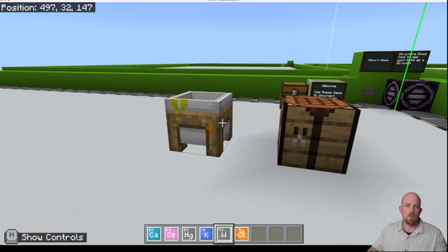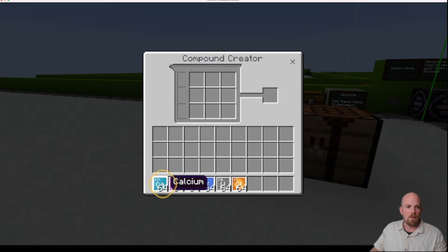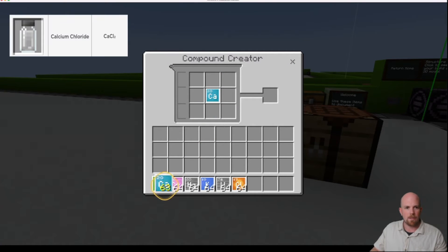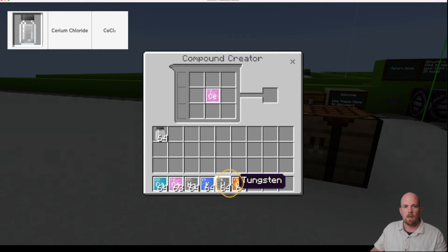Let's make each one. We're going to start with orange. I'm going to open up my compound creator. For this I'm going to need one calcium, and then I'm going to come to my chlorine and I need two of them. There is my calcium chloride. We'll then pull those out and make our next one. We need one of the cerium, and we're always going to come back to the chlorine — we need three of it this time.